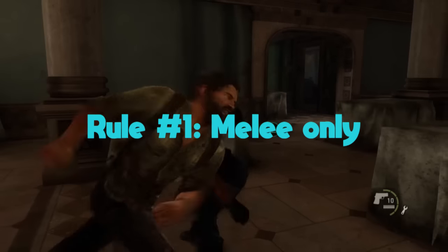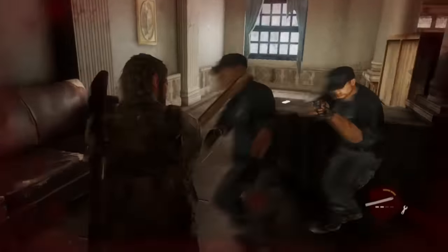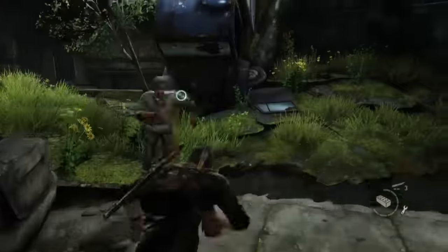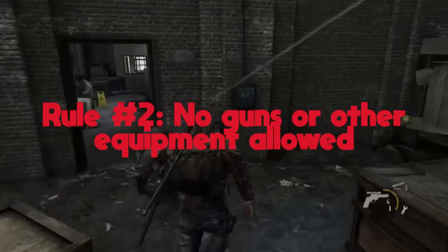Rule number one, I'm only allowed to use melee. This includes my fists, any weapons I find, shivs, Ellie's little switchblade, and I can use all bricks and bottles I find. Rule number two, no guns or equipment allowed.